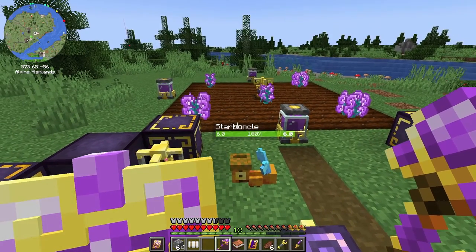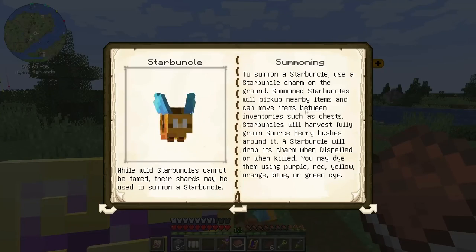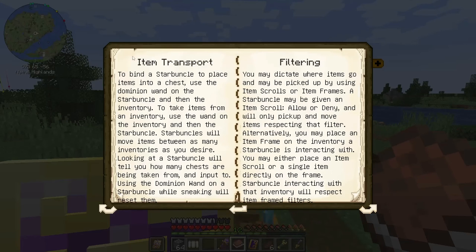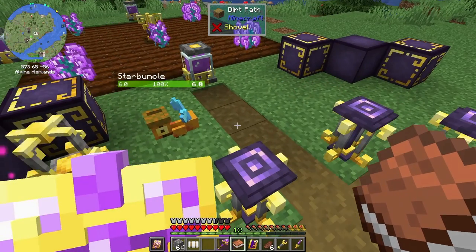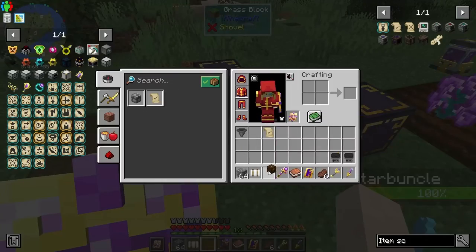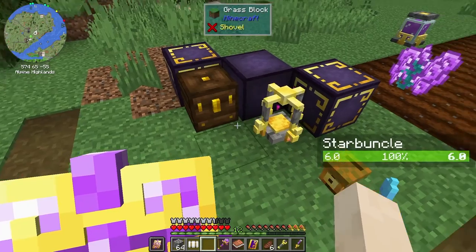So we summoned him and he's great. Let's learn about item transport. To bind the starbuncle to place items into a chest, use the dominion wand on the starbuncle and then on the inventory. I guess we can put our chest here.